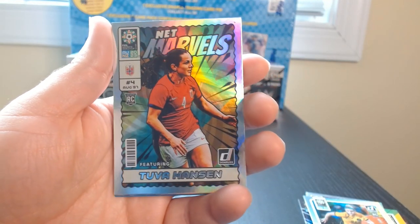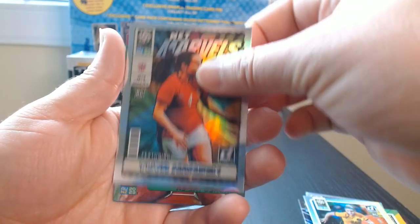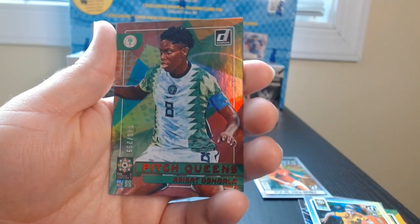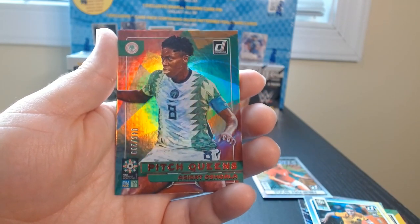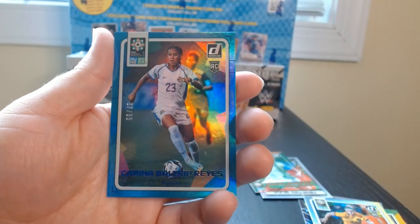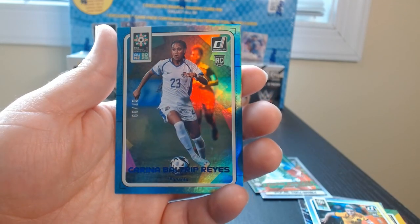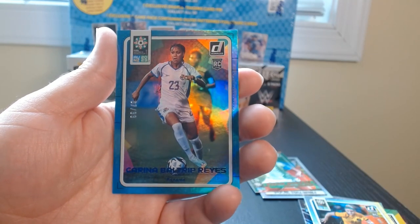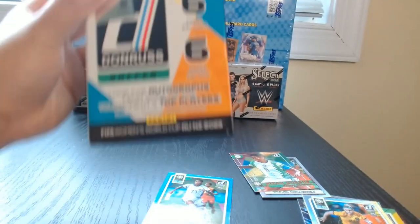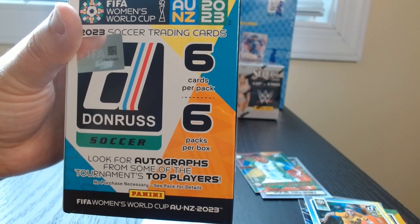We have a Tuva Hansen rookie Net Marvels holographic, a Pitch Queens of Oshoala who plays for Nigeria out of 299 — number 46 of 299 — and our last one was Carina Baltrip-Reyes, number 67 out of 99, and she plays for Panama. So that was the ladies Donruss FIFA Women's World Cup — hope you liked it, see you next time guys!